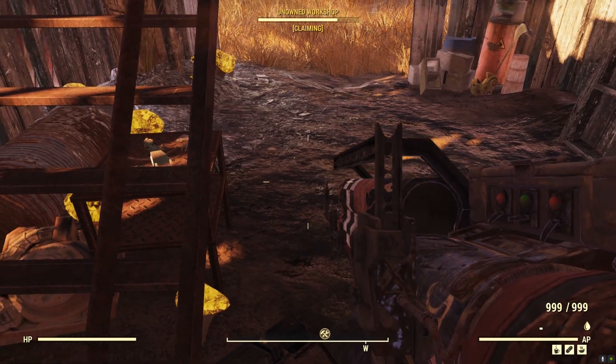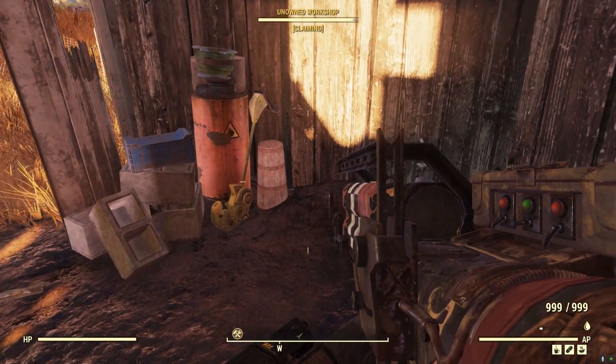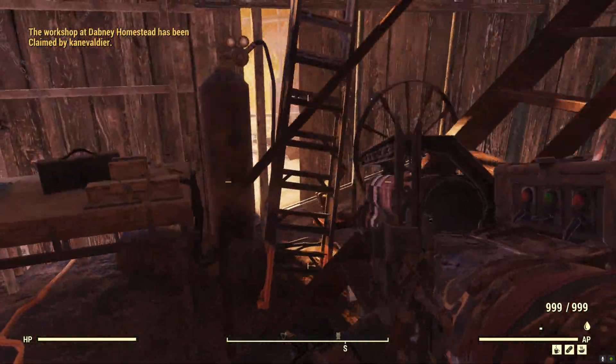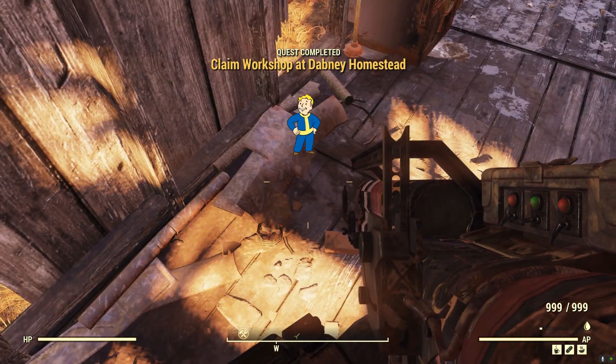If the armor plan spawns, you will find it in the barn on the first floor on a small metal table near the stairs. If the weapon mod spawns, you will find it in the barn on the second floor right next to the safe.